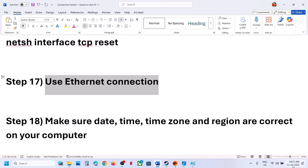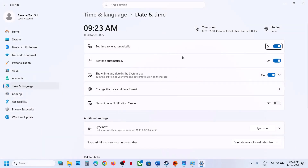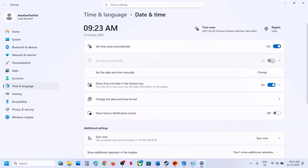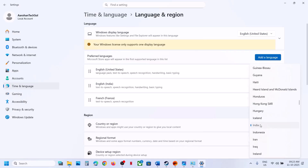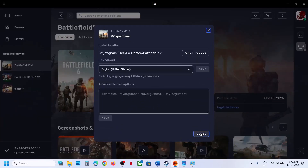The last step is to make sure the date, time, and time zone are correct on your computer. Right-click on the date and time at the bottom right and click Adjust Date and Time. Make sure 'Set time zone automatically' is turned on. Also turn on 'Set time automatically' and click Sync Now — Sync Now is important. If you receive any error in red, click Sync Now multiple times. Once you see the confirmation tick, go to Time and Language, Language and Region, and make sure your country is selected. Then launch the game.